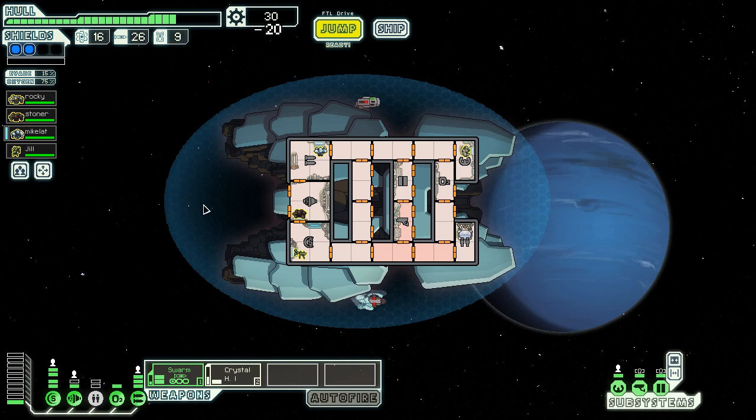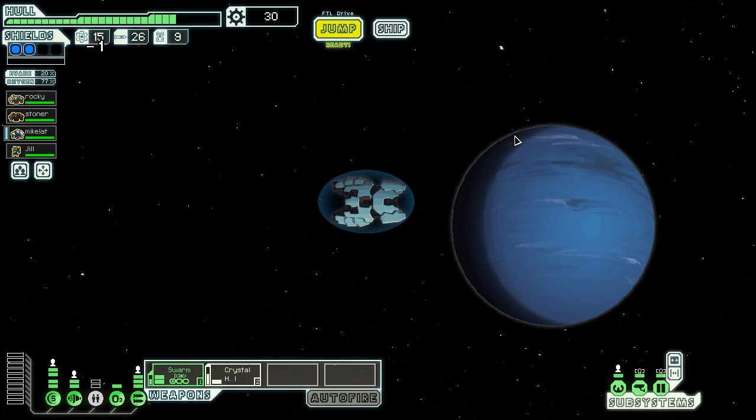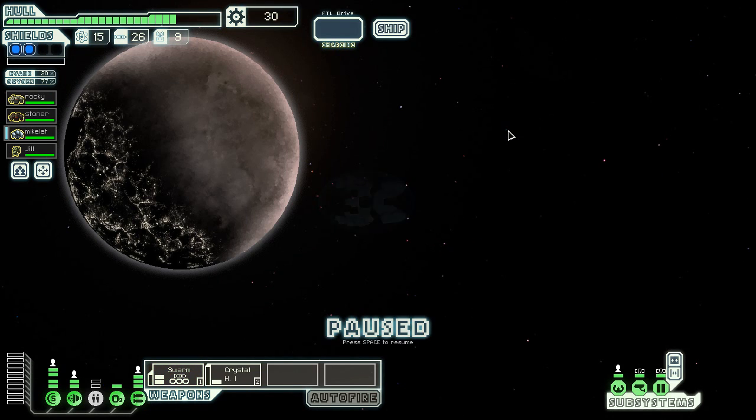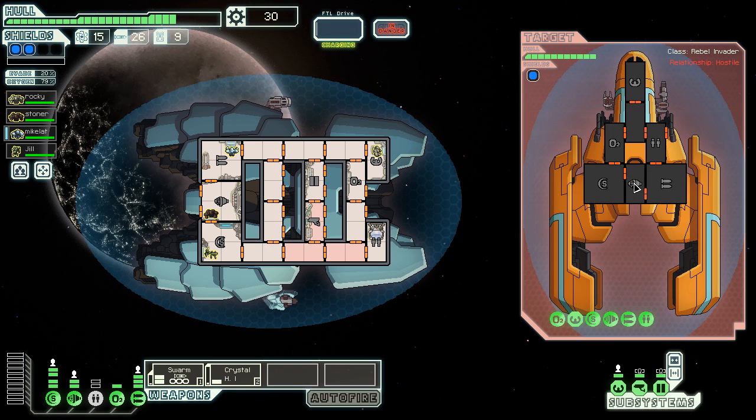We got some scrap, going back into engines. There's a bit of an odd system — there's a distress call, local scans reveal a Federation transfer ship is under attack. Wait, I thought I was under attack by a drone — I probably misread that. I won't argue, it's okay. I kind of like the missiles — I'm using them more now.